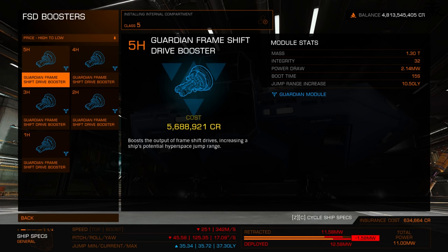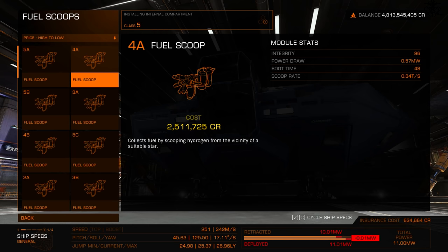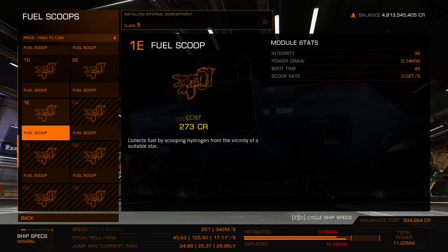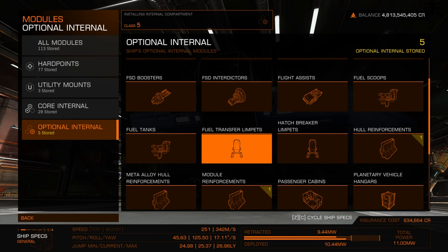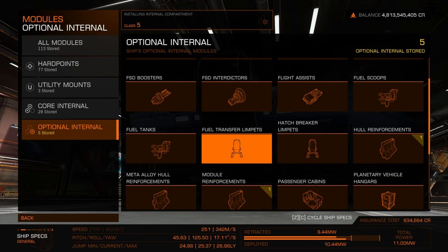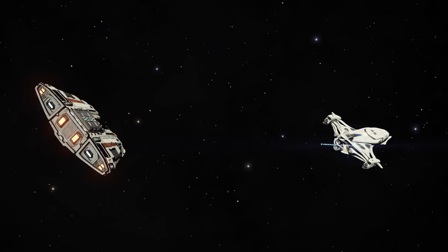Fuel scoops are probably the most important thing for newer players — always equip at least one fuel scoop on any new ship, even the absolute lowest tier, so you don't run out of fuel easily. Extra fuel tanks work like a cargo rack but only for fuel. Fuel transfer limpets take fuel from you and transfer it to a target — this is how you rescue people who forgot their fuel scoop.